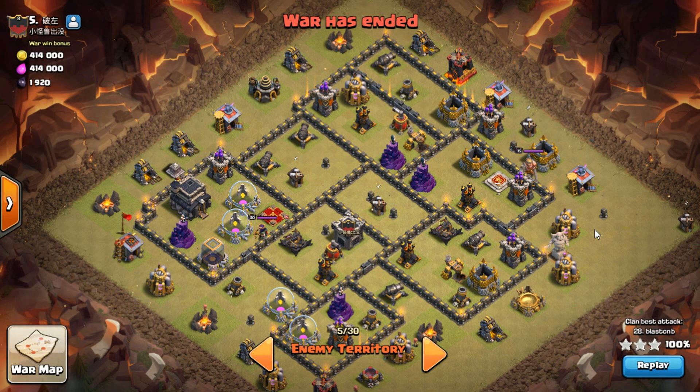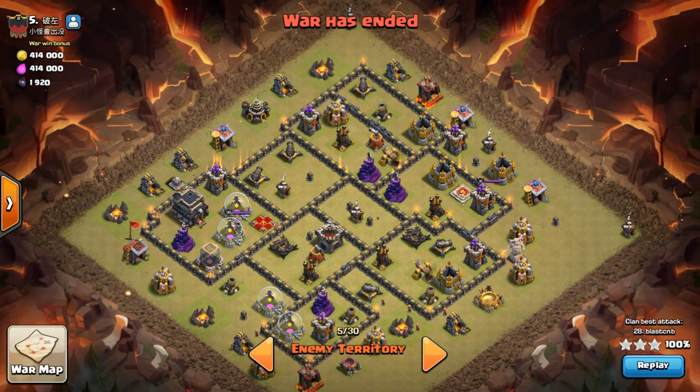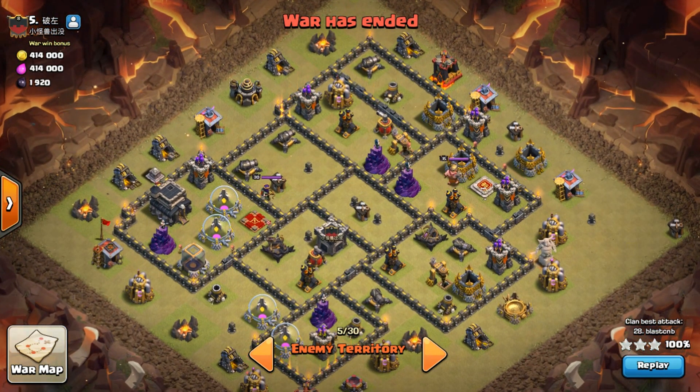Hey, what's up guys, Cast and Blast back again with another queen pop laloon. You're looking at a fully maxed out Town Hall 9 with a level 30 queen. A base set to offset air defenses, expose both — and you cannot say you're going to queen pop this base. We did queen pop it, and this is why this attack is so awesome.